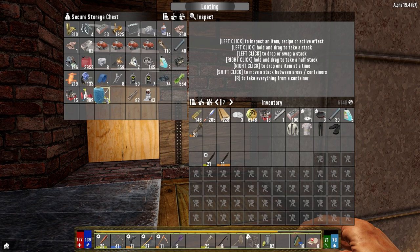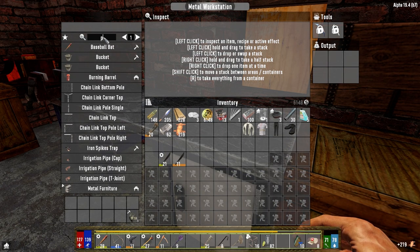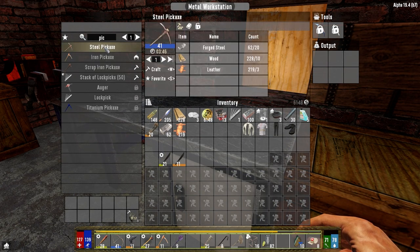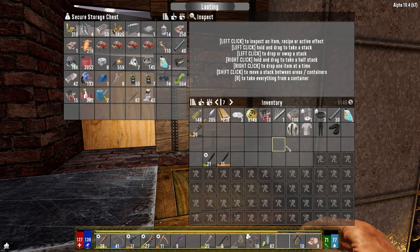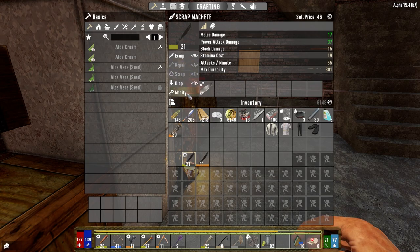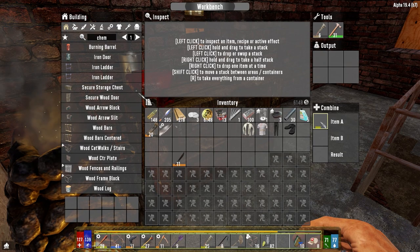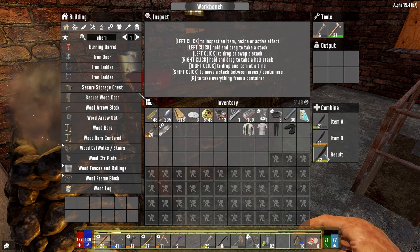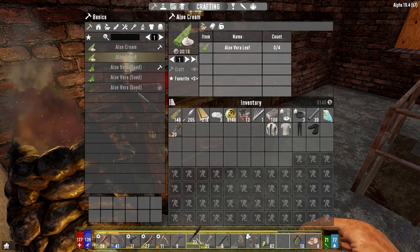We need steel and leather. Steel pickaxe, level 41 - beautiful. We'll go ahead and get that crafting. Put those guys away. Let's get this repaired. I've heard sometimes if you go ahead and repair one with another and you've got mods in it, sometimes the mods disappear. Oh, 22 - nice. That's repaired.